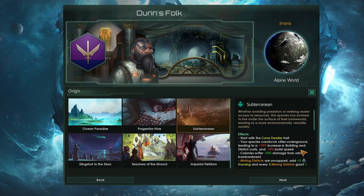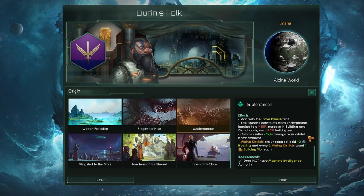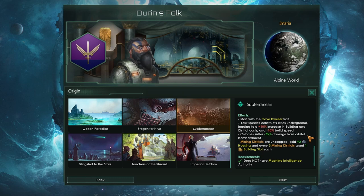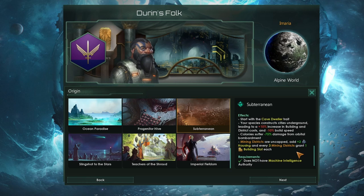All of our underground cities lead to a 10% increase in building and district costs and minus 10% build speed. Both of those are rather unpleasant, but there are some good things we get in response. All of our colonies will get a massive minus 75% damage reduction from orbital bombardment. That means if anyone is sat in orbit trying to kill us and bombard our worlds, we'll only get 25% of the possible damage they can do. And that is a massive bonus if you want to defend your planets.